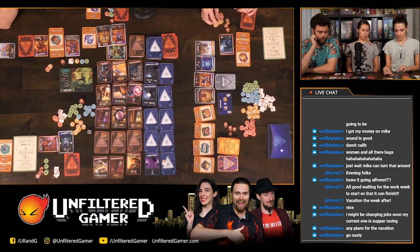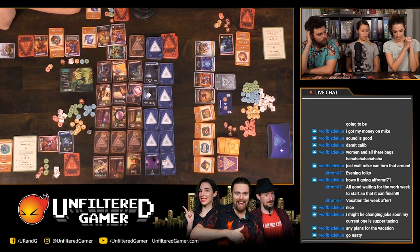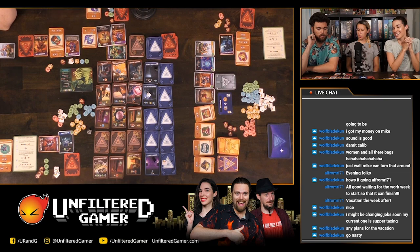Current scores: I'm at four victory points, Alicia's at four, Callie's at twelve, and Michael's score is also being counted. Callie is well ahead.